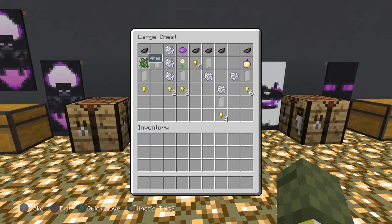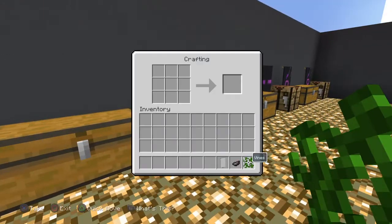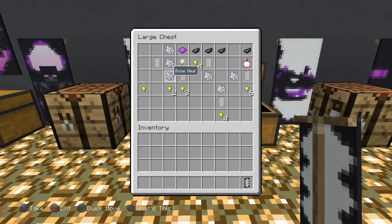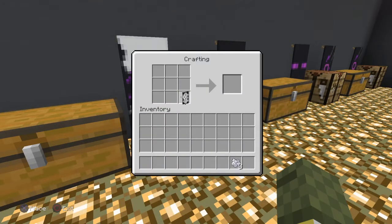Next one is going to be the Ender Dragon. You're going to need a white banner this time. White banner at the bottom, vines in the middle, and put the ink sack at the top to make this little design. Next you're going to need 3 bone meal — put them on the right for now: 1, 2, 3, making it look like this.